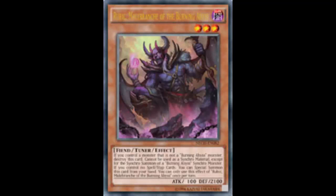I could Synchro Rubic — who does nothing when he hits the grave and nothing while on the field — with another Burning Abyss monster to make Virgil. Or how about using a Burning Abyss monster and Gale? Gale went to two copies on the banlist. Gale can cut a monster in half, then Synchro Summon Virgil. I would rather go with Gale — at least Gale does something.